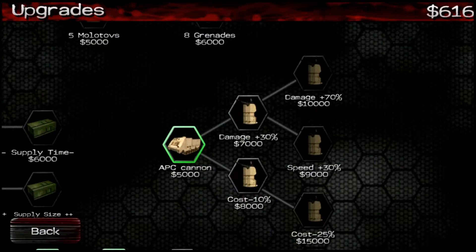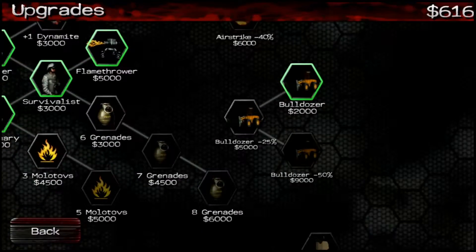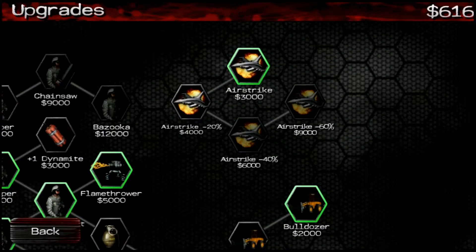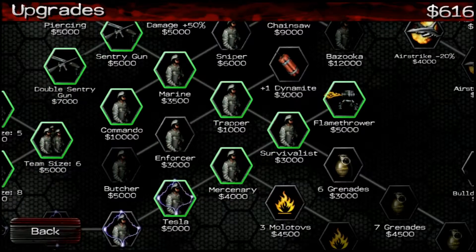Within the maps there are APCs, there are bulldozers, and by purchasing these upgrades it allows you to use those within the map. There are also airstrikes. There are just so many upgrades that this game gives you numerous options to flesh out the strategy that you want to use against your enemies.